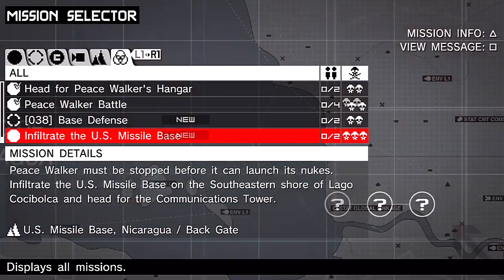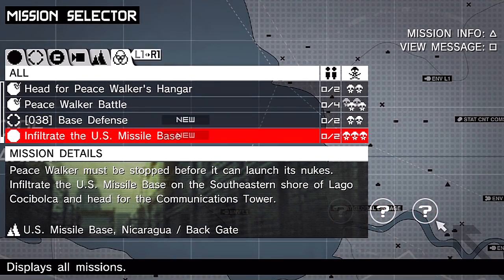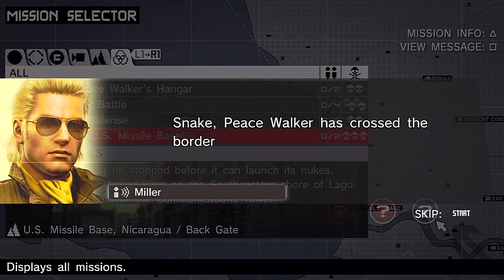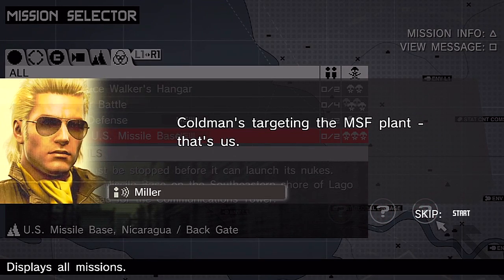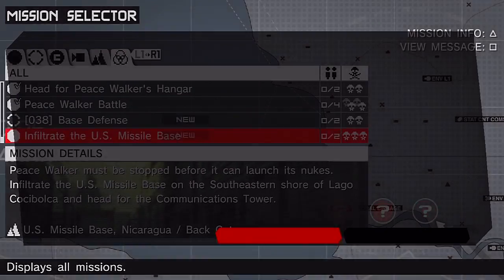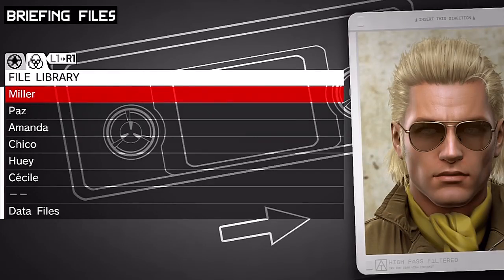We unlocked two new missions: the extra op base defense, and the main op — infiltrate the U.S. missile base. That's the one we're going to do; we're going to skip the base defense for now. Snake — Peace Walker has crossed the border and entered a U.S. military supply base on the southeastern shore of Lago Cocibolca. Coldman's targeting the MSF plant — that's us. Don't let it launch that nuke. Destroy Peace Walker. So that's the objective — let's get some briefing from Huey.